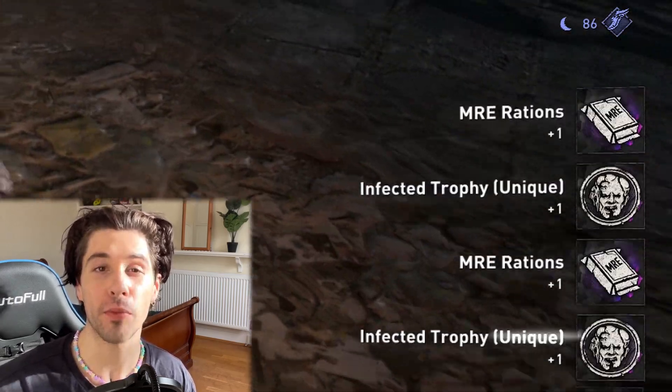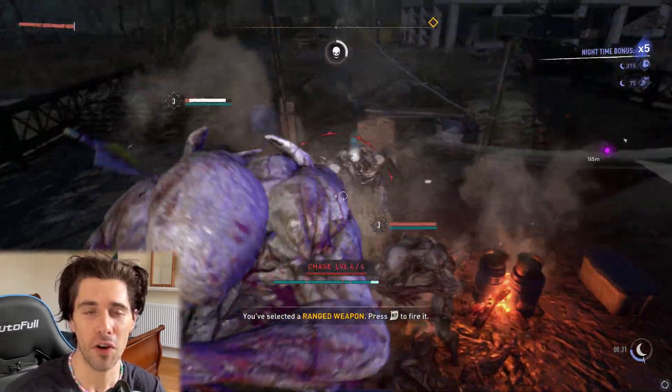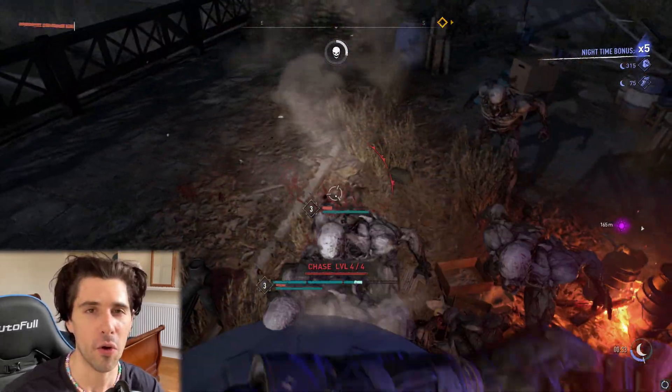Hey guys, Griff here, and this is the best way to farm unique trophies in Dying Light 2. Endless unique trophies, all from volatiles, and you won't get hit once. It's so easy to do.